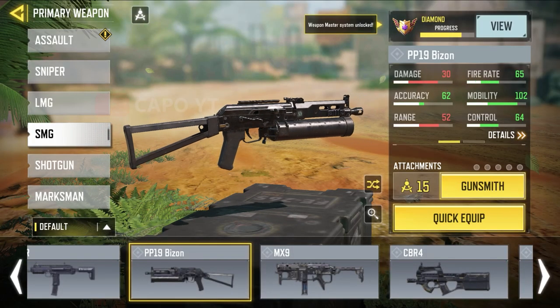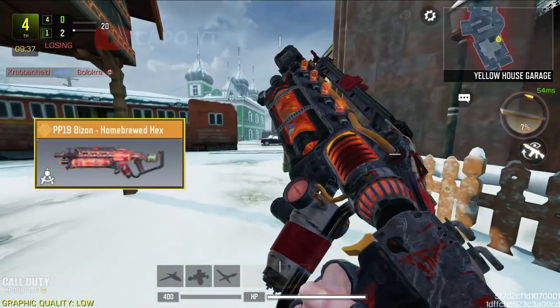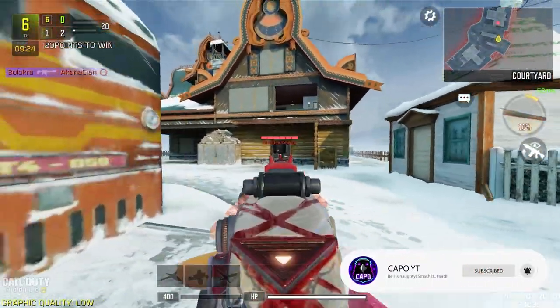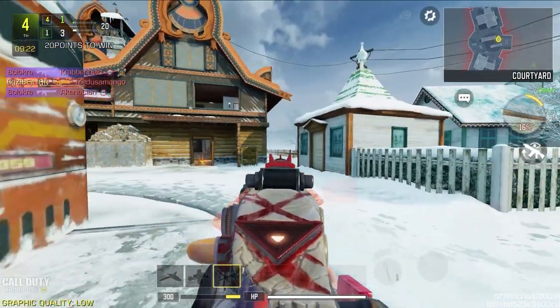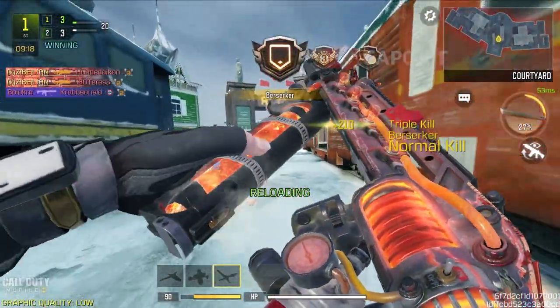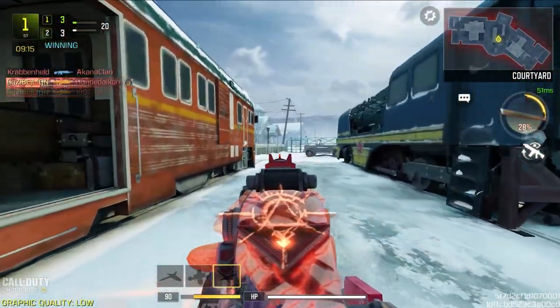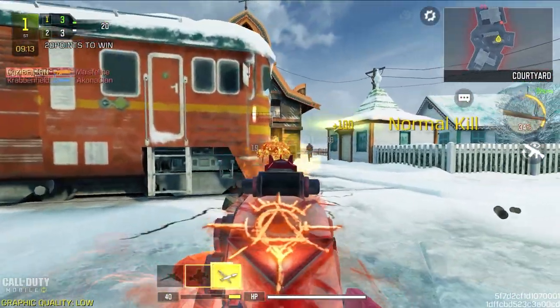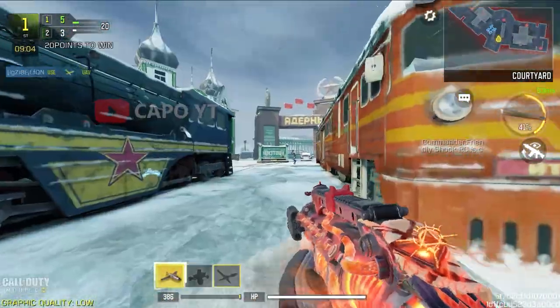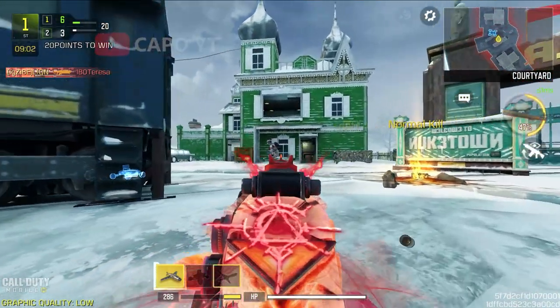For the PP19 Bison we have three skins including a Christmas-themed one, but the second legendary — the Homebrewed Hex — is the best for the Bison in my opinion. It has a small single-point iron sight. Since the PP19 Bison doesn't have huge recoil, has a large magazine, and is one of the most versatile SMGs in the game, having a simple iron sight is the key. It is also a reactive skin with a custom geometry.